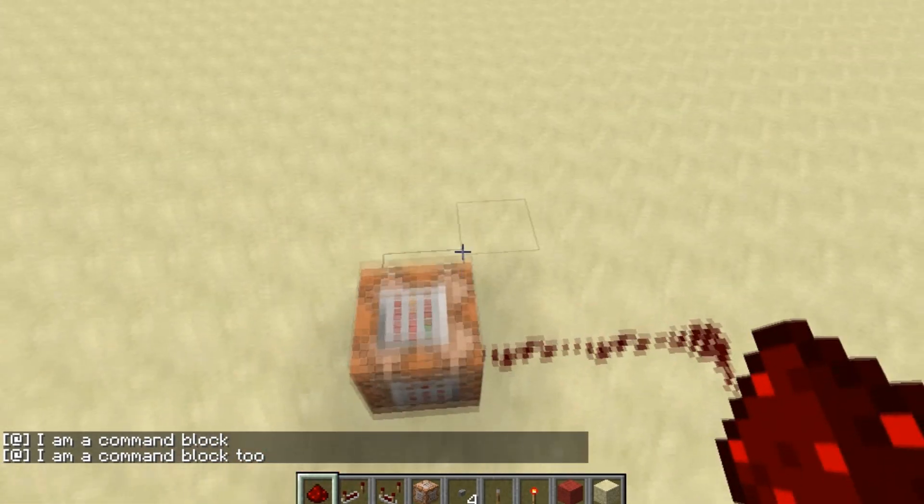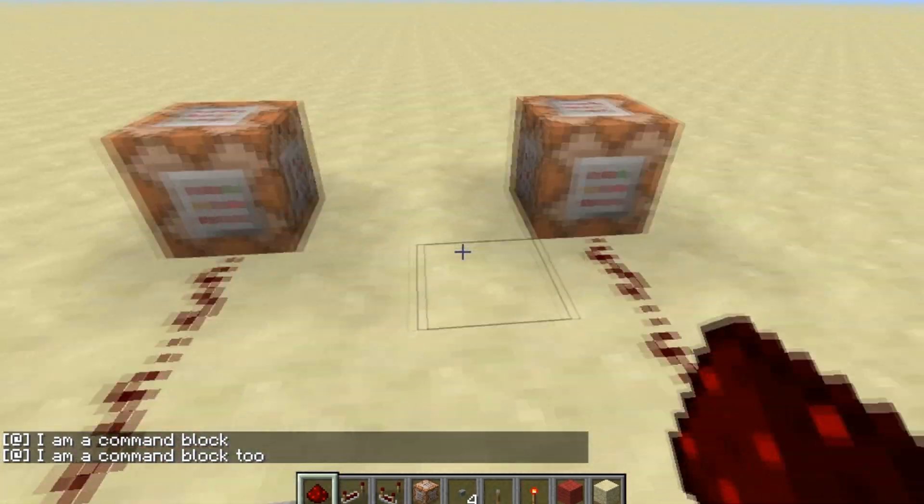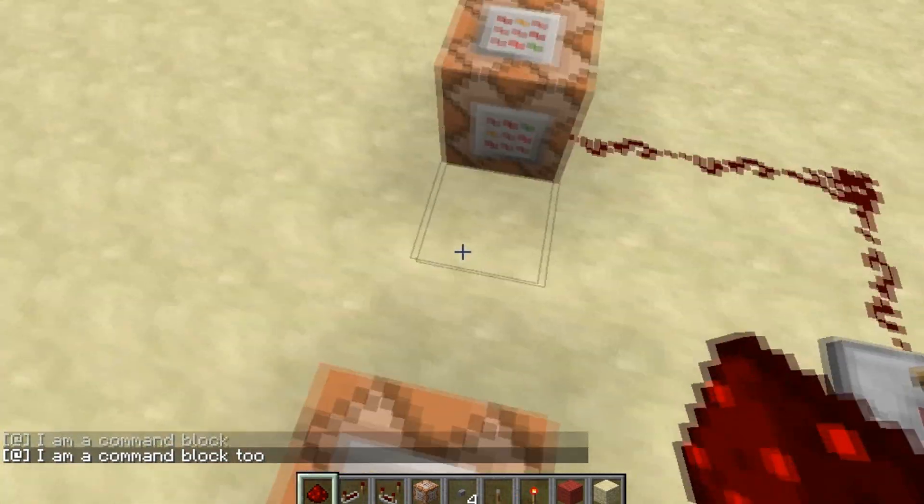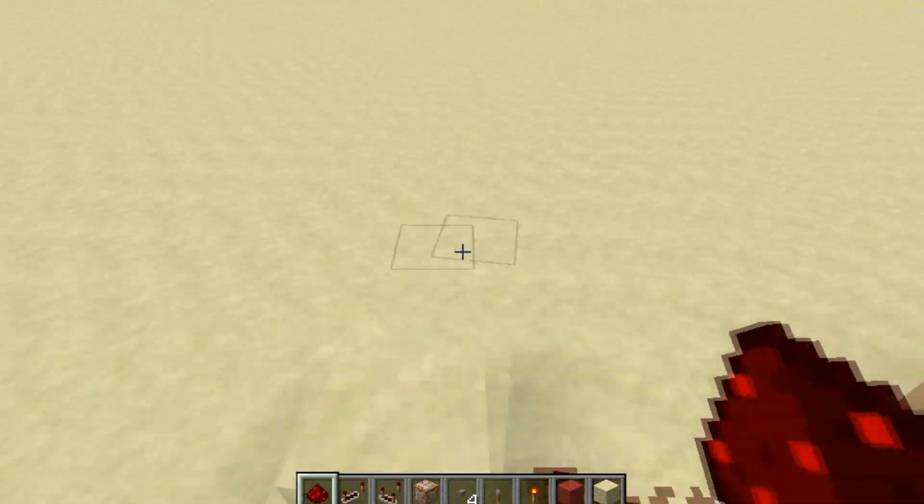So yeah, it's that simple. That'll do it now, and if I place a repeater down — so it's obvious — this one's the one, put a bit of a delay on it, and there you go. That simple, to copy stuff from one command block into another. I just thought I'd make a video on this — not many people know about it, and it's really useful, especially if you're writing long stuff in command blocks.